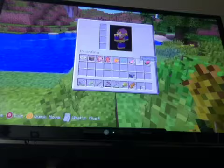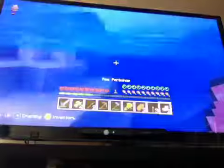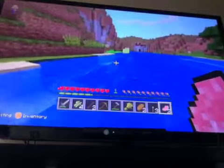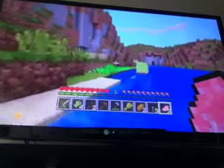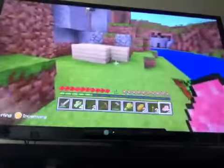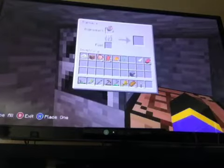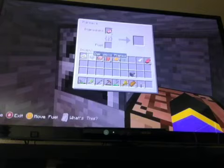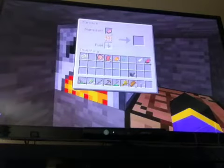Sometimes pigs drop raw pork chops. Once you get those raw pork chops, you want to go back to your base and cook them — our wheat is already starting to grow too. Put the pork chops in the furnace as the ingredient, and put wood, coal, or anything you want as the fuel, and it cooks.